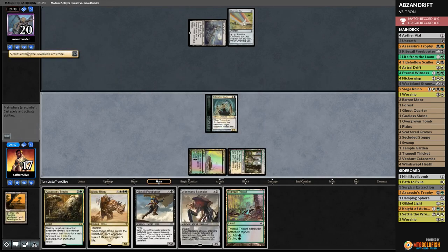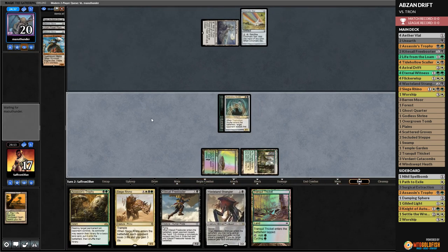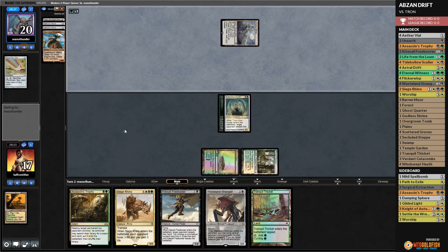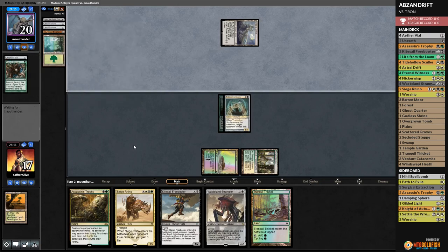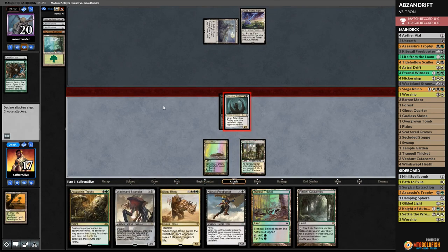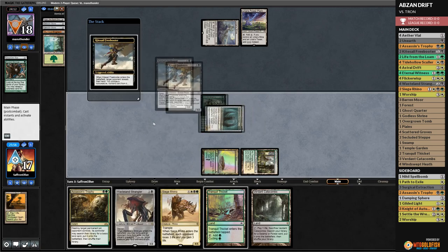We have to take Sylvan Scrying and hope our opponent does not quickly assemble Tron. Double Oblivion Stone is doubly annoying. Opponent has two Tron lands — they would have had Turn 3 Tron if we hadn't stolen that Sylvan Scrying. They crack Chromatic Star, cast Ancient Stirrings, and find just a Forest. Less deadly. They play the Power Plant and pass. We untap, go to combat, attack our opponent, then run out Kitesail Freebooter. Oh, there's a Karn too? We take the Karn.